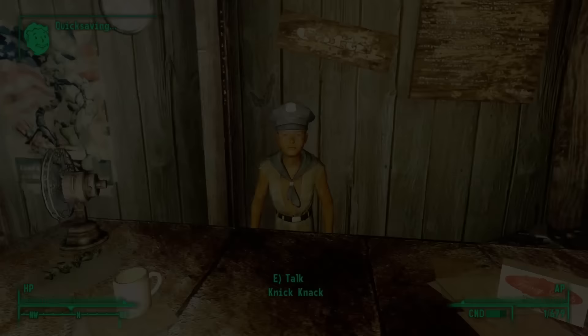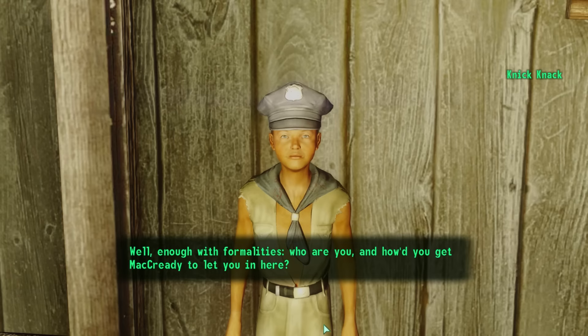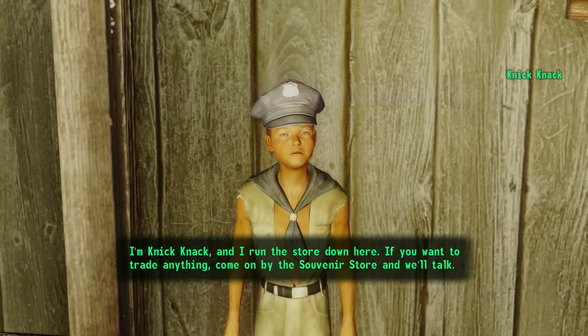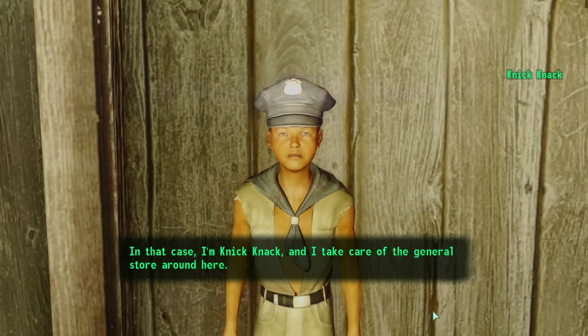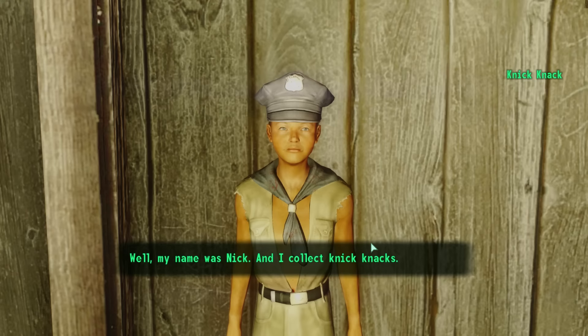Following McCready inside, we find a boy behind the counter named Nick-Nack. He introduces himself: 'I'm Nick-Nack, and I run the store down here. If you want to trade anything, come on by the souvenir store.' Asked why they call him Nick-Nack, he explains: 'My name was Nick, and I collect nick-nacks. Not everything has to be real complex.' He works as a trader, though his repair skill is only 15. With the Child at Heart perk we can get special deals.